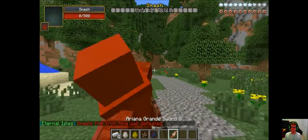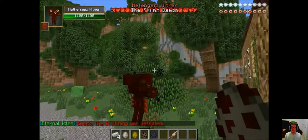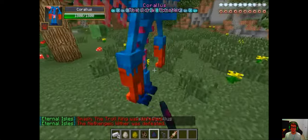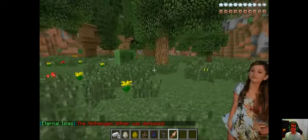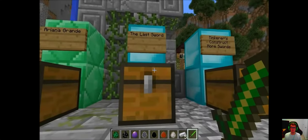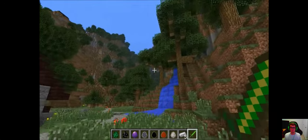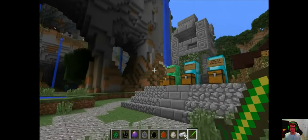This is the ultimate weapon — 90 million damage. Testing it: Iron Golem, dead. A crazy wither boss, dead in one hit. A freaky-looking boss with 1,800 health, dead. This is like the ultimate weapon — really weird, creepy, stalker-ish. Now we're on to number one on the list: the Last Sword You'll Ever Need mod. Even the name says you really don't need another sword after this one.